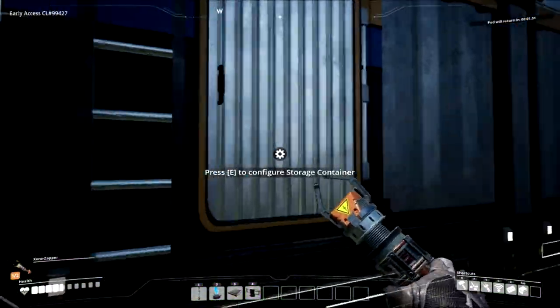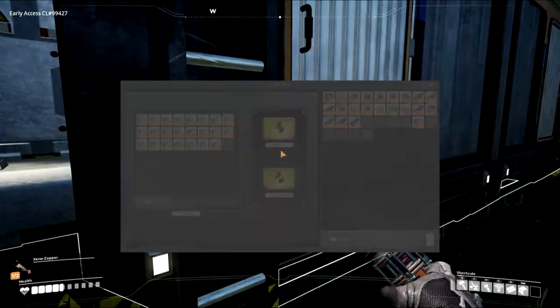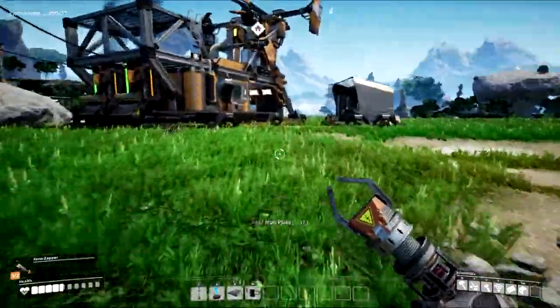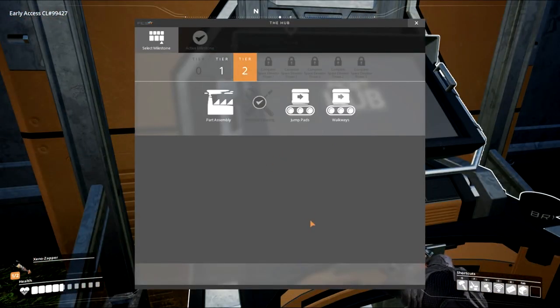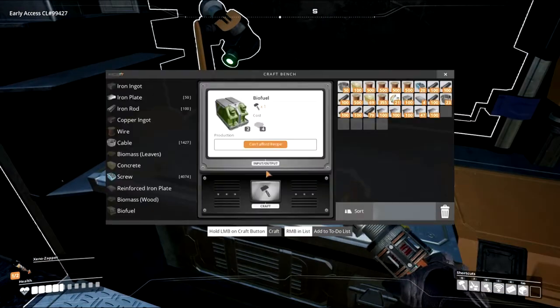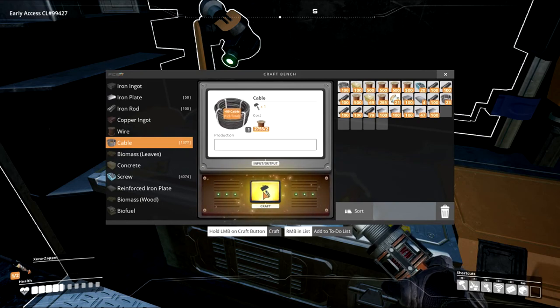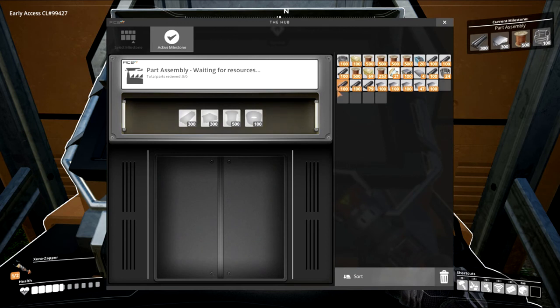All right guys, pod's back. I'll grab some resources — I just want to fill my inventory with a lot of these resources so that when we start unlocking things we'll have everything we need. Let's go get the next one — it's going to be conveyor walls. Let's make some copper cable here. I always call copper cable copper wire, I don't know why. Pick up some more copper cable — we need a hundred. And we'll do this one, which was part assembly — and we'll send this guy off.